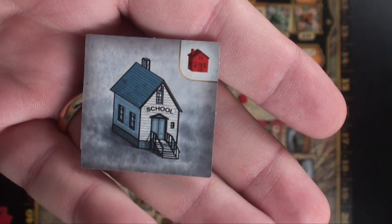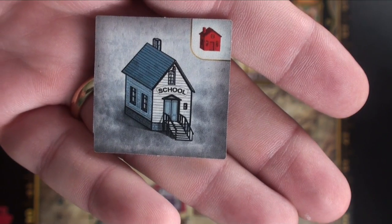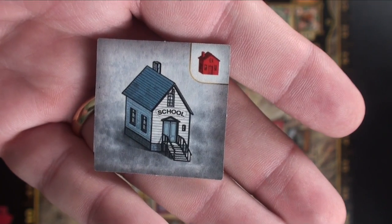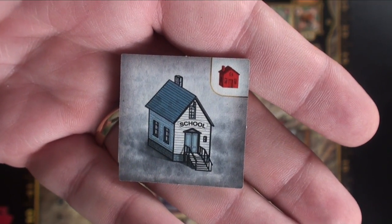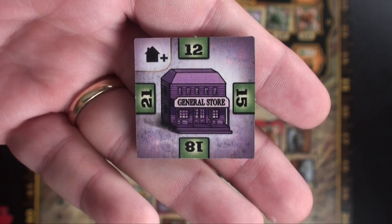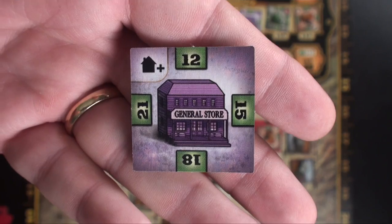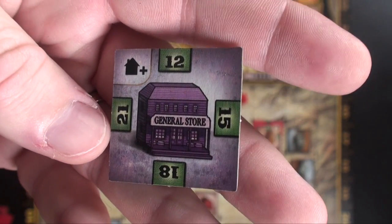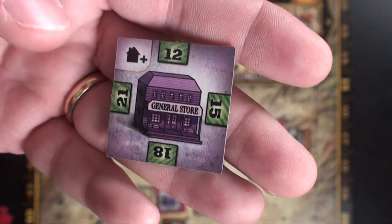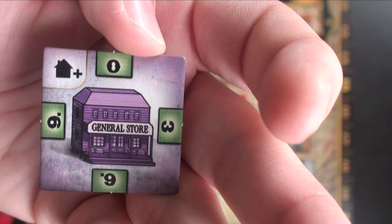The school must be built on a road, and you must build three houses when you build it. Only one school can be built on each side of the river if playing that variant. It provides no income but helps other buildings score more. The general store must be built on a road with a house — it gives $3 per adjacent house and $6 if that house is owned by you. It's the only building that generates income from a house owned by someone else.